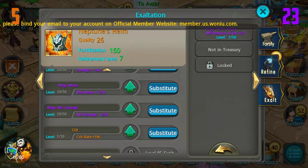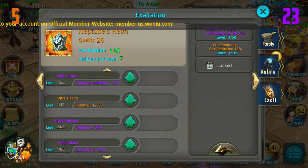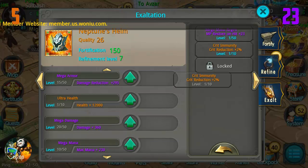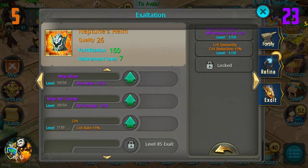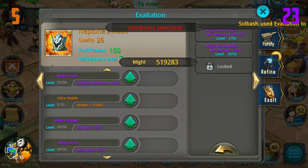We still have a few left so we haven't quite used up those 550. Let's stick it in the treasury and I'll find somewhere to put it. Actually I just want to swap this out because I can use this again once I hit 85 - so mega net damage is what we're gonna swap out for that crit immunity.